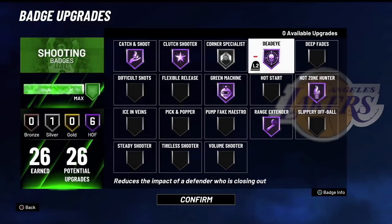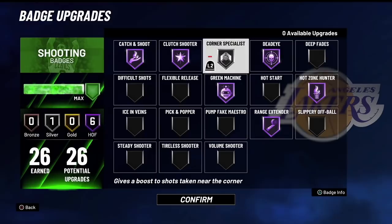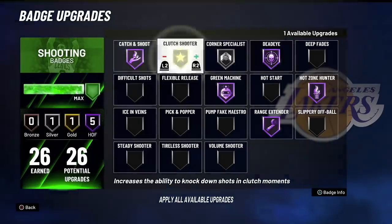If your guards are hitting you wide open, you don't need Dead Eye. I have Corner Specialist on silver because this badge is godly this year. Everybody debates Hall of Fame vs. silver — I may try it on Hall of Fame, but it's situational. I'm a hash sitter, not a corner sitter, so if you're a hash sitter keep it on silver; if you're a corner sitter, definitely put it on Hall of Fame.